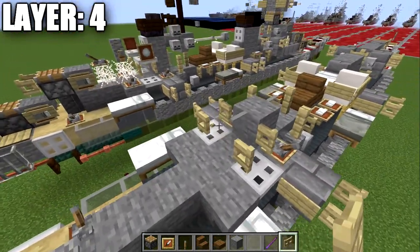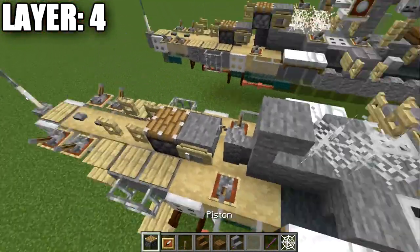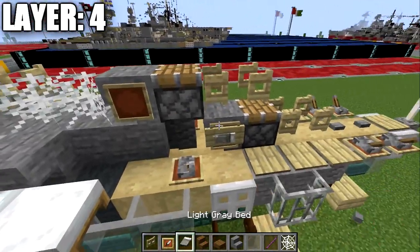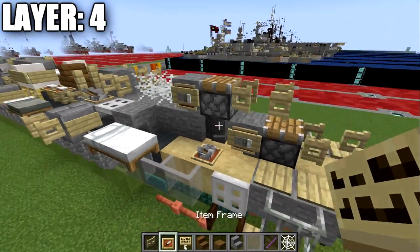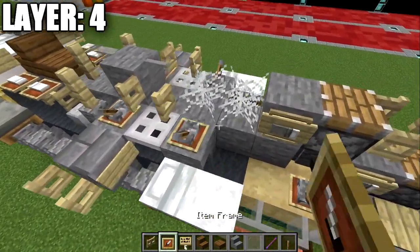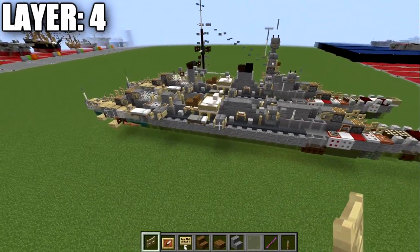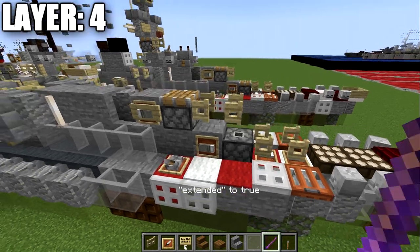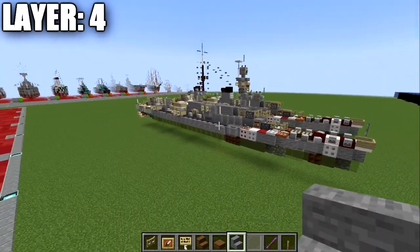Place a light gray stained glass pane, then a birch wood fence gate to both sides of the glass pane opened toward it. Continuing back, place two cobwebs, then a stone upside-down stair, then a piston, then two fence gates opened toward the piston. Place item frames on both sides of the stone stair, a light gray bed in the item frame, and a birch wood sign on the side. Place another anti-aircraft lever with an item frame underneath. That wraps up layer four. For Java players, left-click the pistons using the debug stick — select 'extended false' and right-click to remove the wood portion, shaping the guns more accurately.